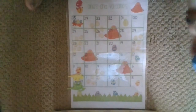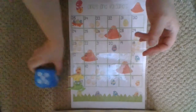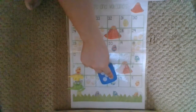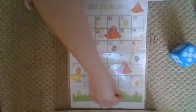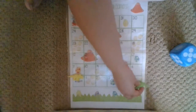You can go first. Let's roll the dice. Count: one, two, three, four, five. You get to move five. One, two, three, four, five. There's an egg on yours.